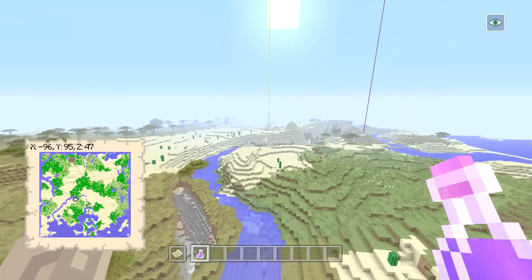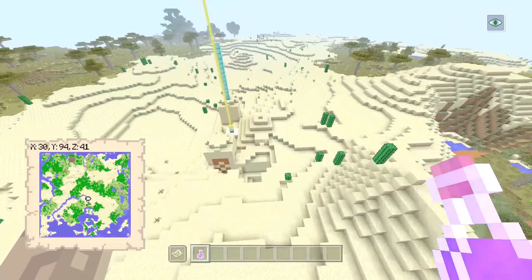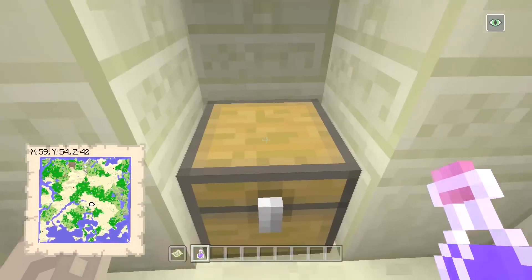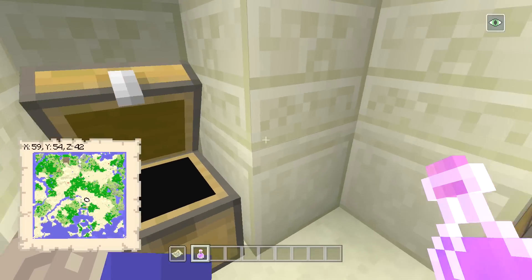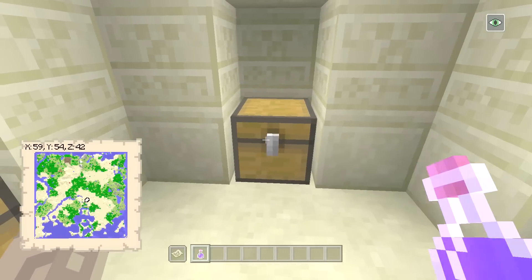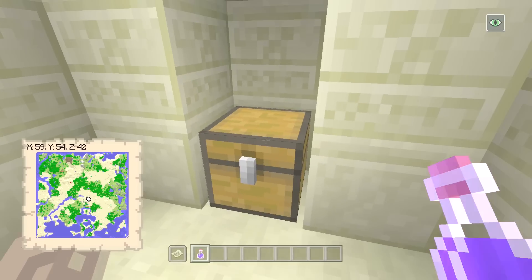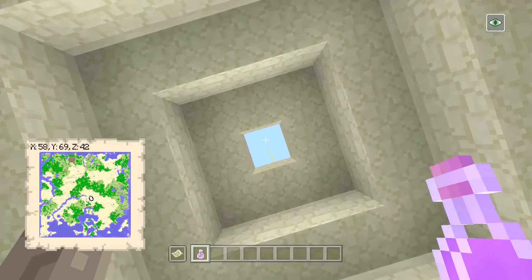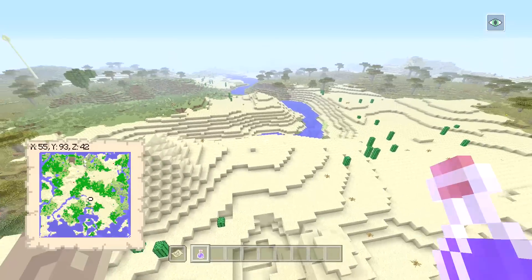If you go over here there is this desert temple, and in it are two enchanted books. I've again never seen it like this before — that's one mending right there, and none in that chest, but here — you guessed it — another mending book. I honestly can't believe that; that's crazy in itself.